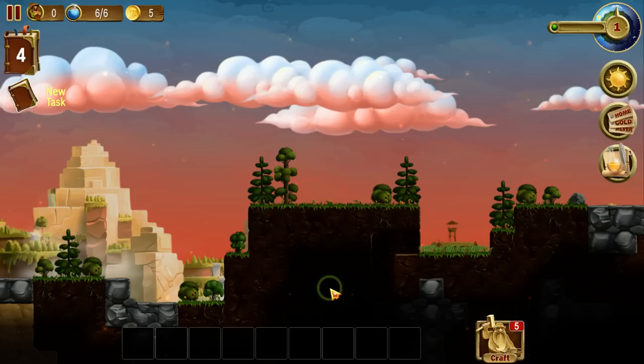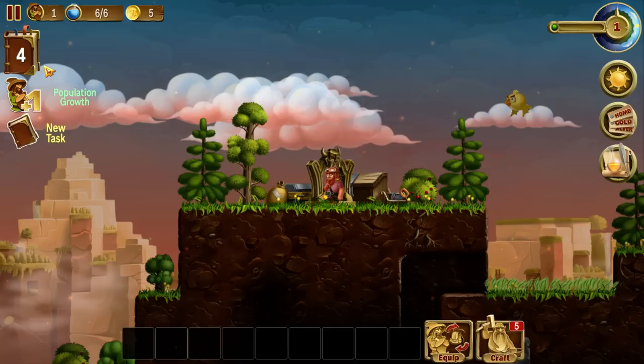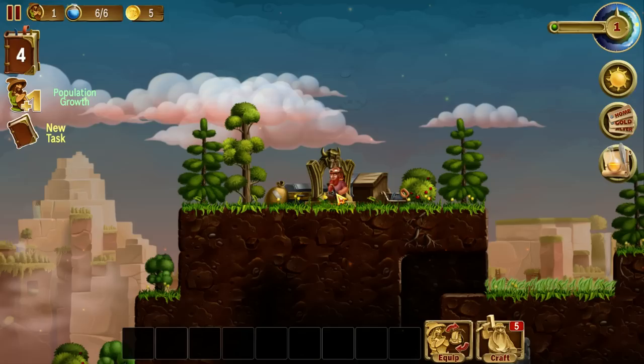So here we go. You start off with this gate — this is the gate from which your dwarves will arrive from the dwarven homeland. At the start of the game, you only have one dwarf, a population of one to control. But as you level up your settlement, which is indicated by this number over here, you will get more and more dwarves coming to your colony.